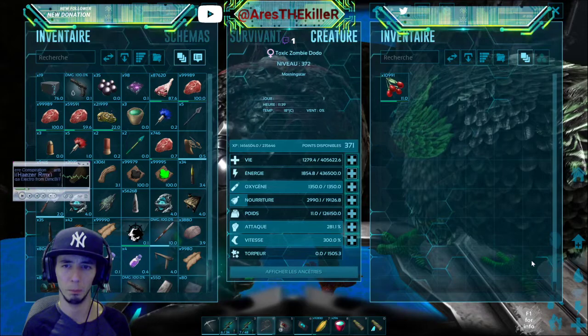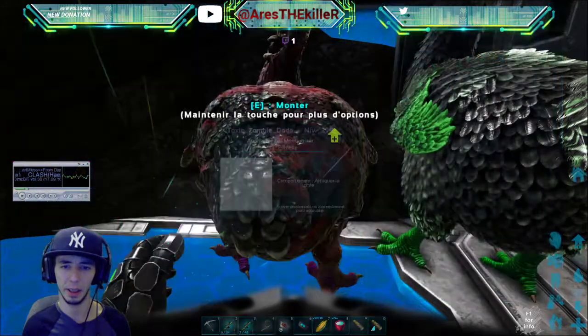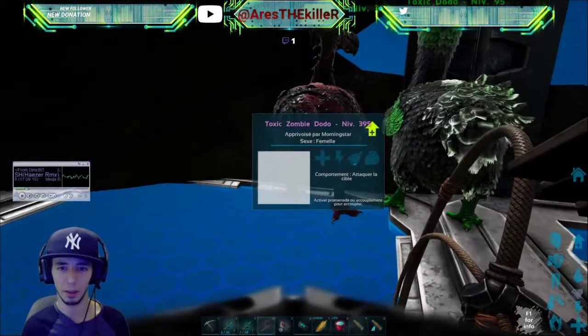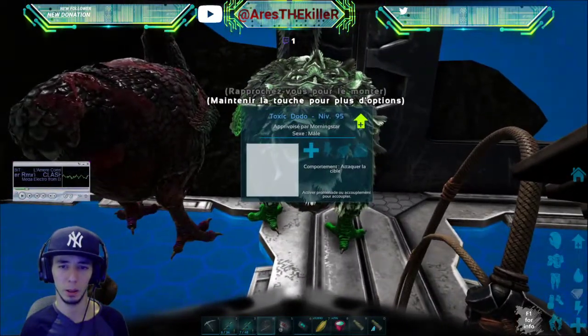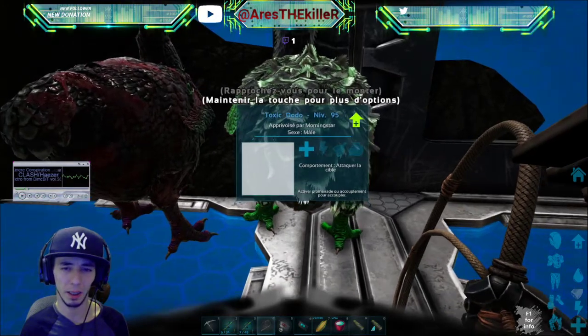You put the meat in the dino, and after that the dino poops and poops again non-stop. When it poops, you have a 10% chance to get an egg.